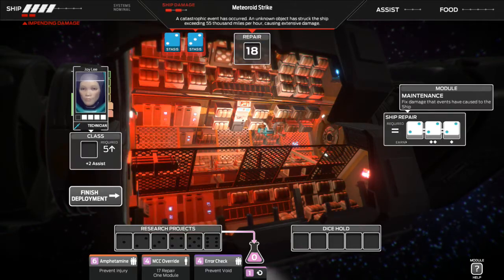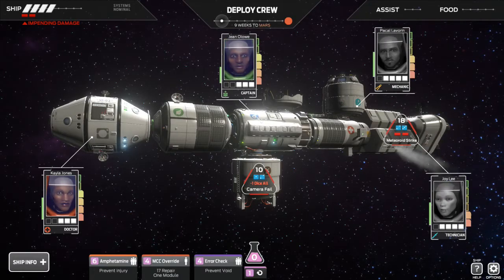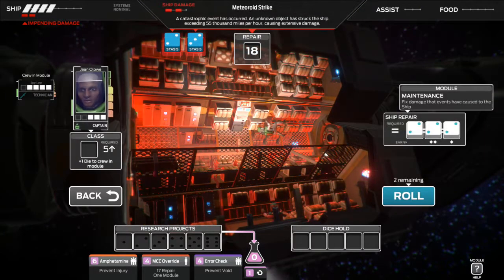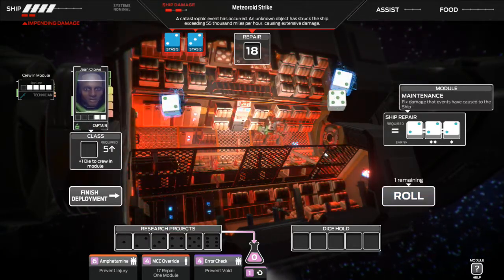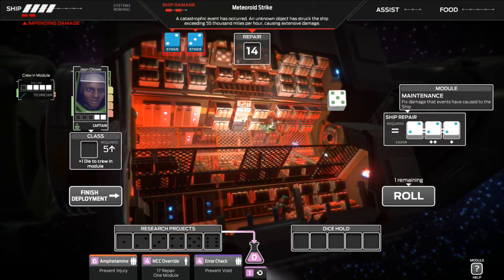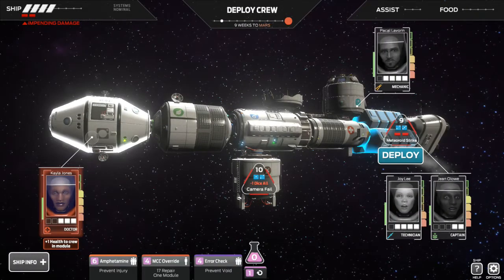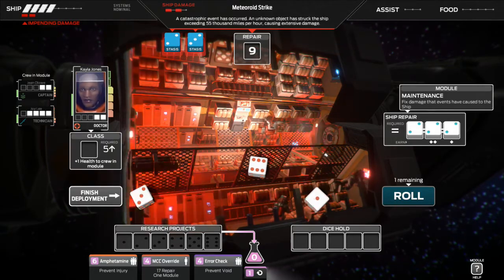We're just gonna go ahead and put that into repair — now we're down to 18. The minus one dice unfortunately I feel like we're gonna suffer no matter what we do. I really want to get in there and repair this maintenance bay. Come on, no stasis! Look at all those stasis. Okay, it's all going in here — we're gonna lose minus one die next turn. This sucks, we got to repair this guys, it just has to happen. We'll figure out what to do about the food situation and getting more dice afterwards — we just have to repair this.